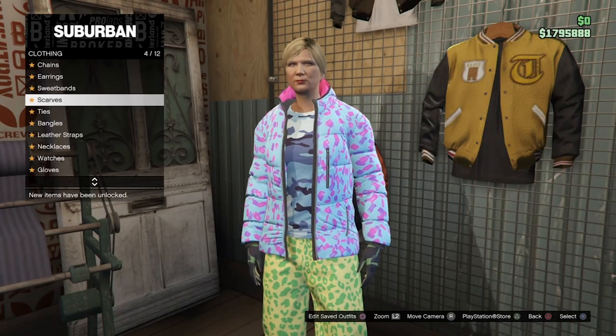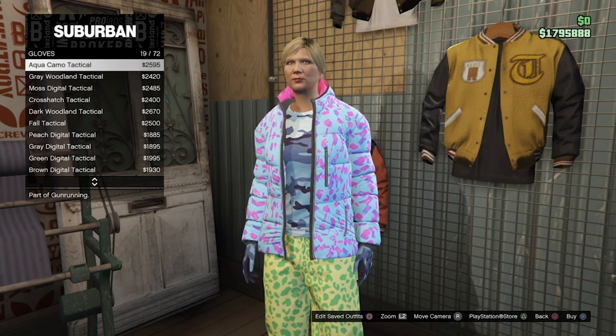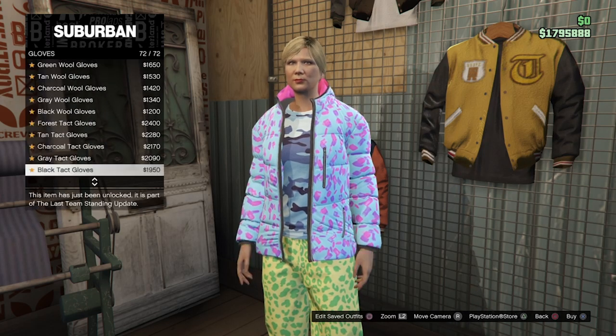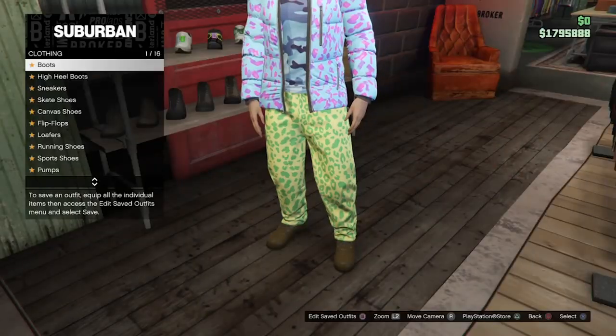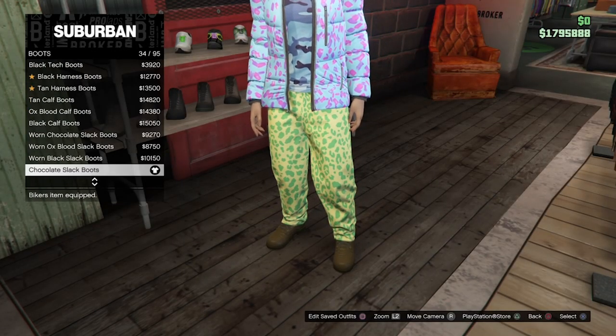From here, head over to accessories, go to gloves, and select none. You can't do this from the interaction menu, so go to the accessories section in the store. Then head over to shoes, scroll to boots, and select the chocolate slack boots.